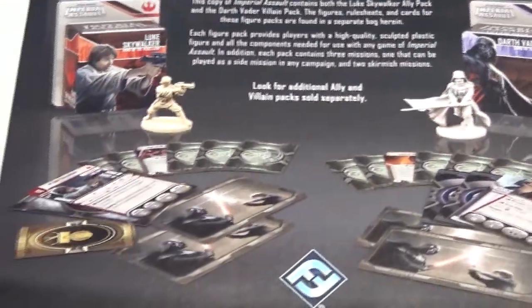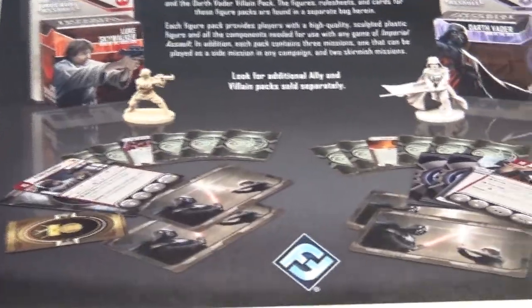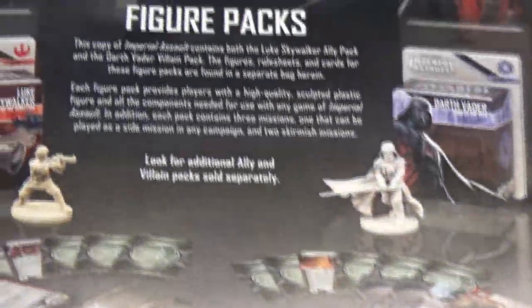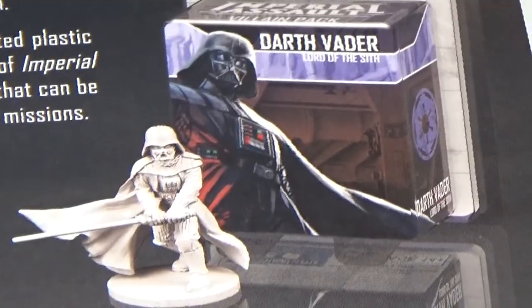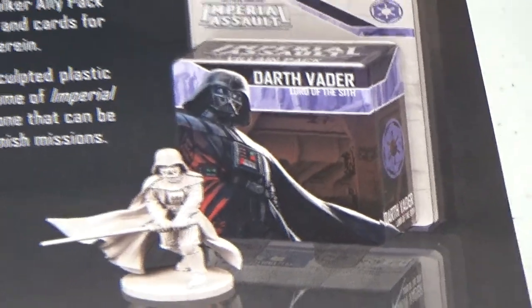We've got a slip in here for Imperial Assault's figure packs - these are planned expansions that Fantasy Flight is going to have. This edition of the core game will come with Luke Skywalker and Darth Vader free, gratis. There are other planned expansions like Rebel Troopers, IG-88, and Han Solo, with stuff for both the bad guys and the good guys.